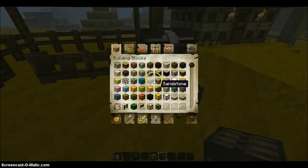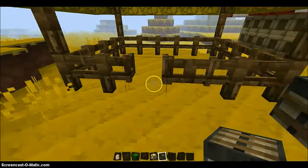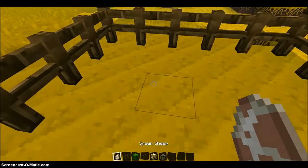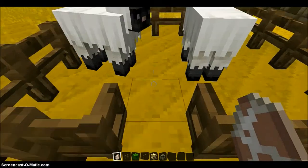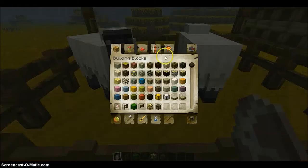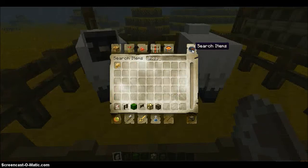Then just put your shears in the chest, and then you can get your sheep. If you're in creative mode, spawn them in or bring them in with wheat, whatever. I'm just going to spawn them in. They sound so cute, even though you guys probably can't hear it.